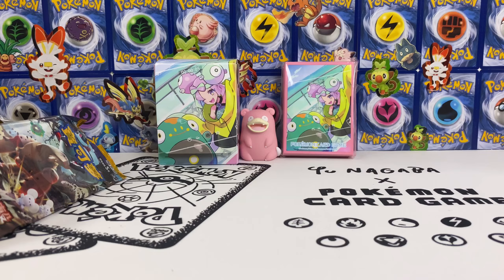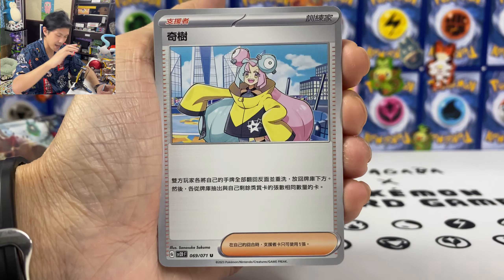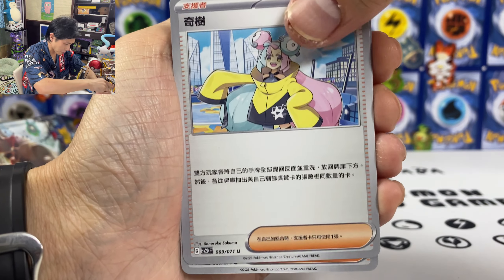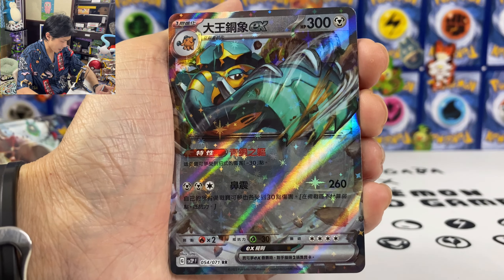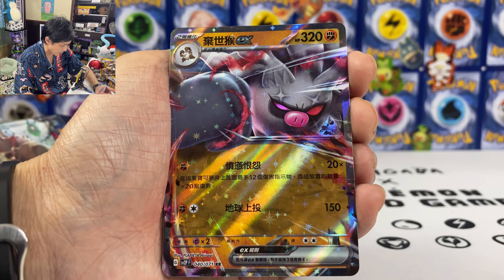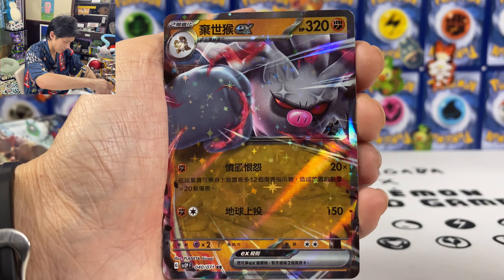Here is what I pulled from one set of the traditional Chinese Snowhazard and Clayburst. I actually pulled two Iono — not bad. Slowking EX, Capsakid EX, and Annihilape EX — first time pulling that card. Love his Chinese name as well. Chinpao, Chien-Pao.